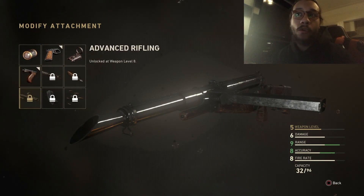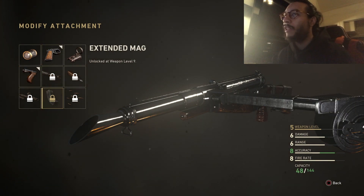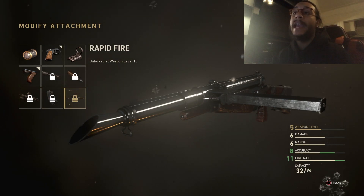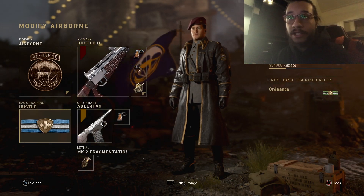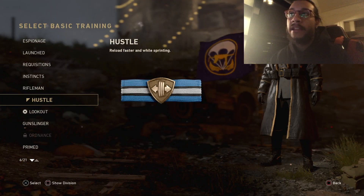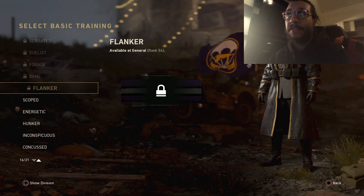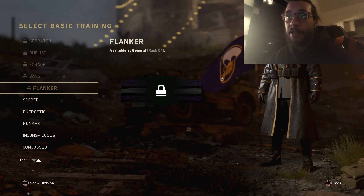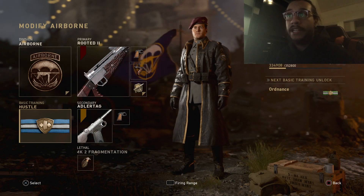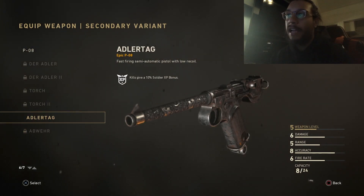We're looking at a damage of six, range of six, accuracy of five, and a fire rate of eight. When I tell you this weapon is a laser — I felt absolutely no recoil, it's insane. I'm going to run it with quick draw and a foregrip. Unfortunately at the moment I don't have rapid fire or advanced rifling, but ideally I would run advanced rifling and rapid fire — those are the two go-to attachments. I'm going to run the Hustle perk, and the only reason is because Locksmith is only around level 27, so Flanker isn't available yet.